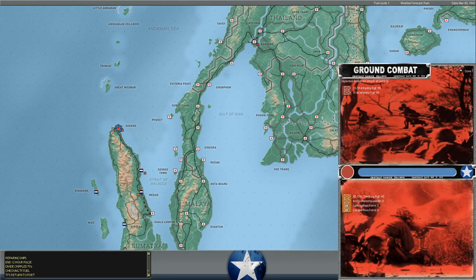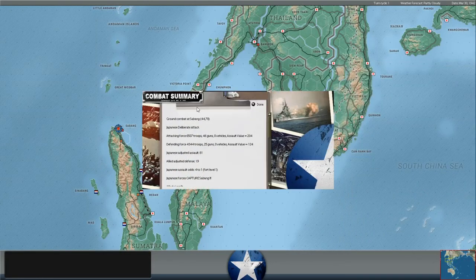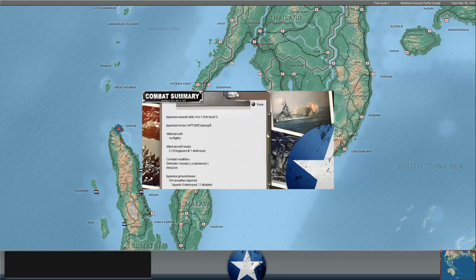At Sabang, there are two infantry regiments attacking - nearly full-strength units. A full-strength infantry regiment is usually around 107 to 120 assault points, and these guys are both over 90. It looks like our troops were pushed back, so Sabang at the tip of Sumatra has fallen to the Japanese. That may make life in the Bay of Bengal more difficult if he puts air units on Sabang, because they can really reach out and interdict shipping to Rangoon.